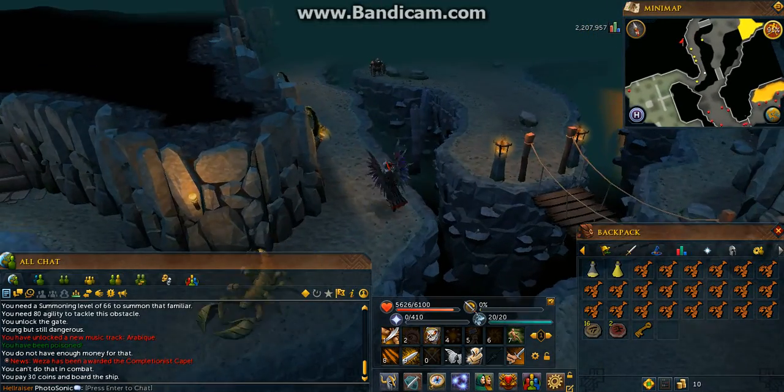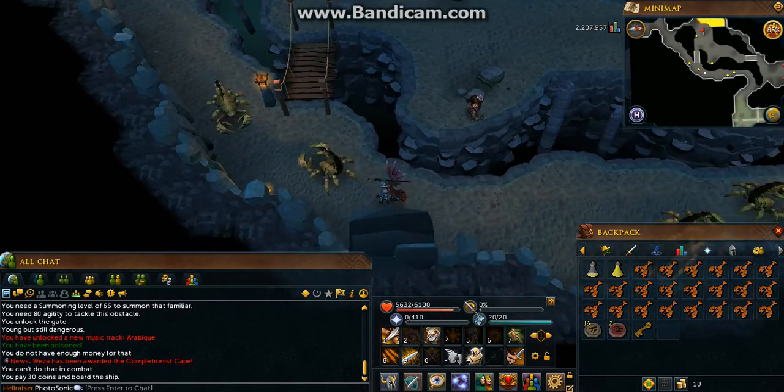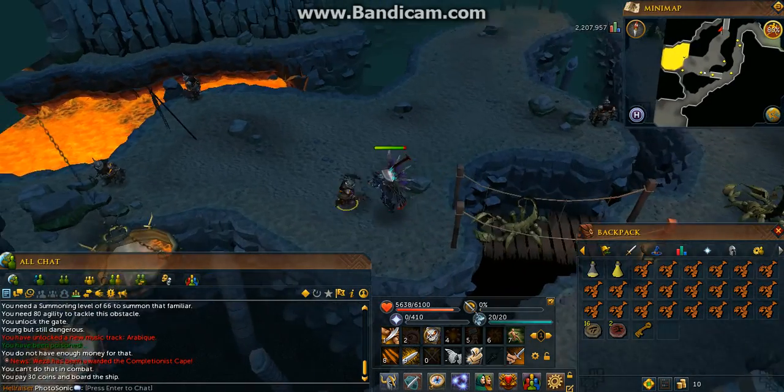I'm back, guys, in the same position — you have to keep running. These cave doors are aggressive, so be aware of them. If you're relatively low level, these scorpions will attack you too.